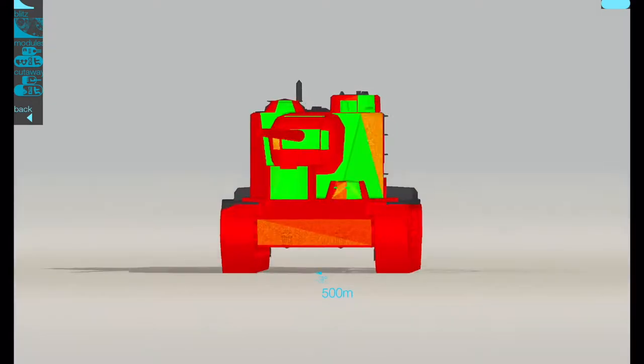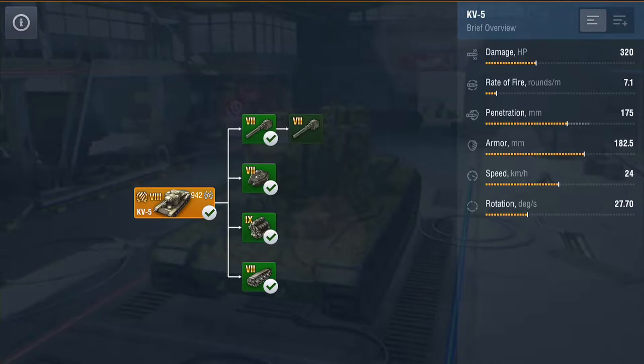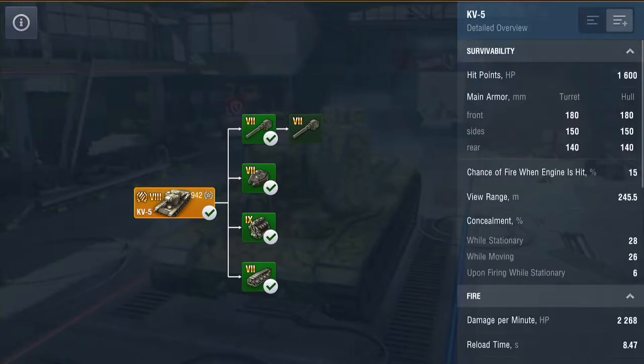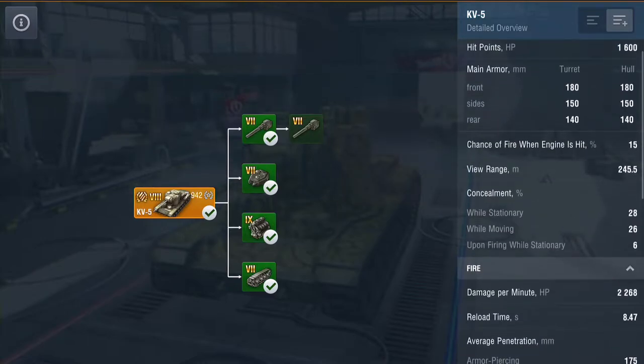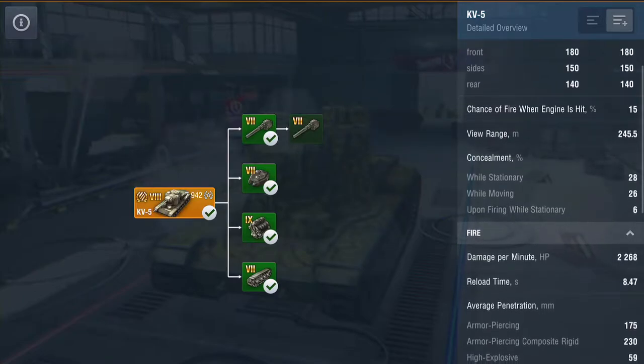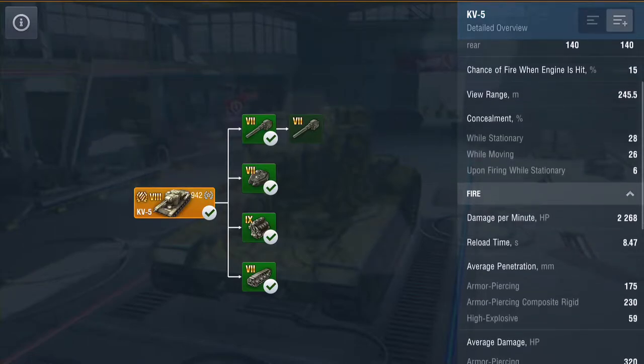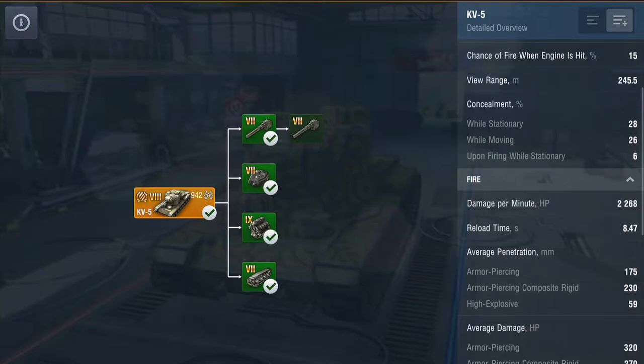It comes with two guns, and we'll get onto that later. This is it with the lower gun — rate of fire is seven rounds a minute, penetration is pretty bad. The armour and damage are pretty much the same either way. Hit points are 1,600, armour is pretty thick. View range is not great. Camo — what do you expect? It's a tower block on tracks, there's no camo realistically.